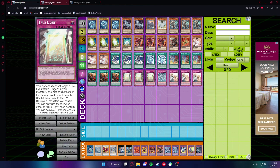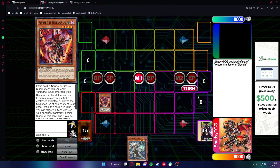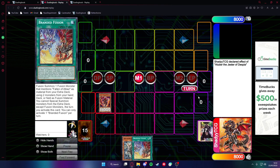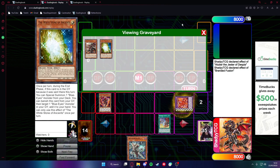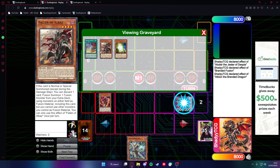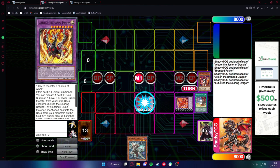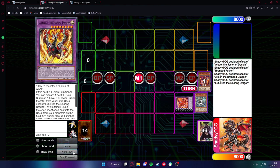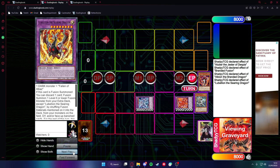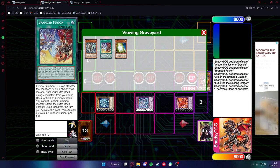Now for the two replay combo lines with Alvar. For the first one, you just need Alvar and any card to discard. You go into Branded Fusion, get your Whitestone and Fallen of Alvas for the Fusion, go into Albion and banish both into Lobelion. Lobelion discards and recycles Alvas and itself for Mirror Jade. In the end phase, you get a Blue-Eyes monster. That's the normal Branded Fusion combo.